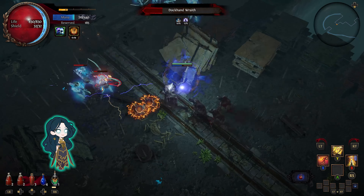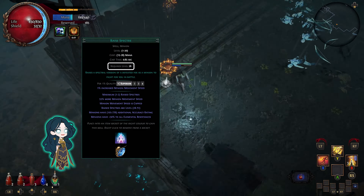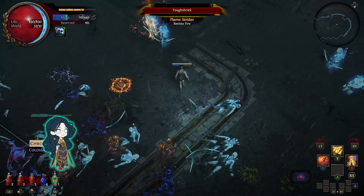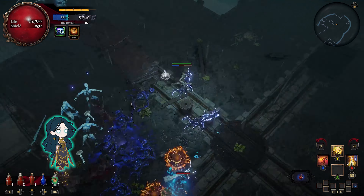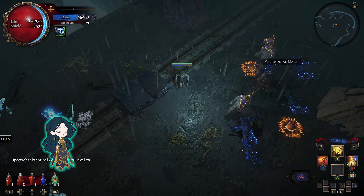To make a spectre bank, you need to level up another witch to level 28. This is the minimum level for using Raised Spectre. But don't worry, you won't need to kill Gravicius again, because you can just buy Raised Spectre and Desecrate from Lily Wrath in your hideout.